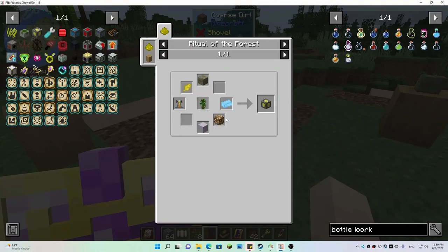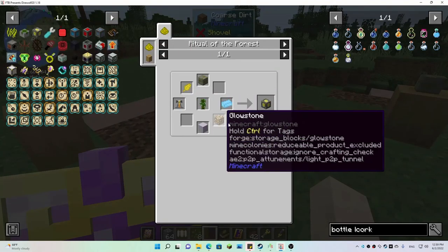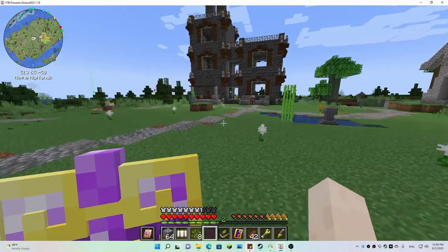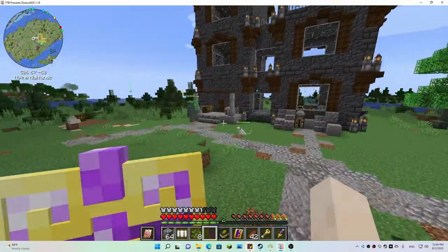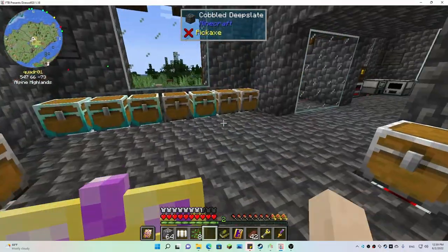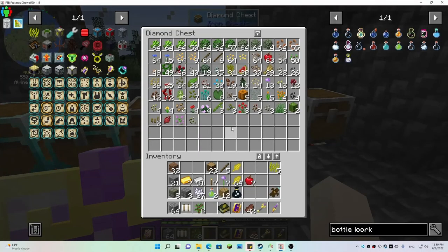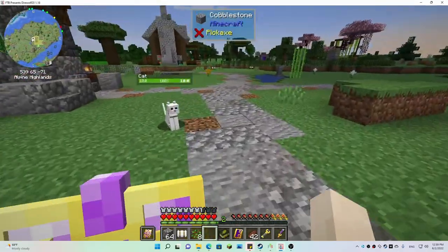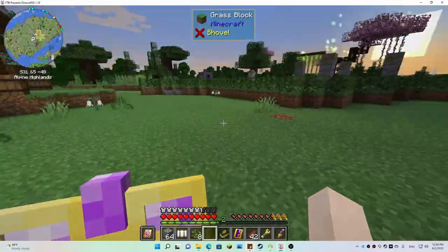A brewery stand — glowstone. I'll probably have to go over there. I'm pretty sure I've got jungle saplings somewhere. I bet I put them over in the woodshed — that's where I would put them if I were me.